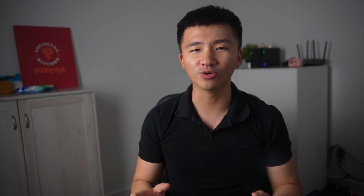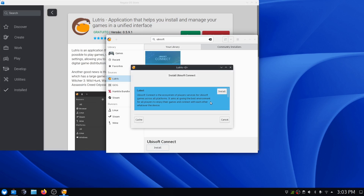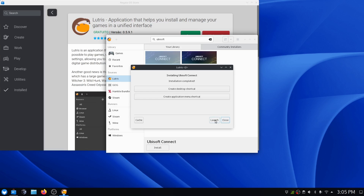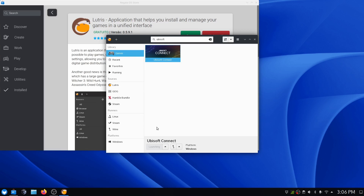Finally, let's try using Lutris, which can also be found in the App Store. After uninstalling the game from Steam, I opened Lutris, installed Ubisoft Connect, and launched it — but it just kept launching without going anywhere. I waited for an hour until I lost all patience and decided that was the final thing I would ever do on this distribution.